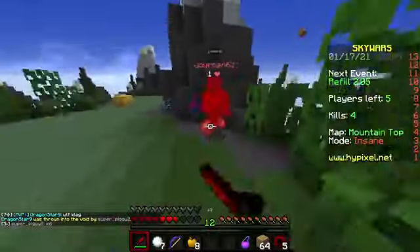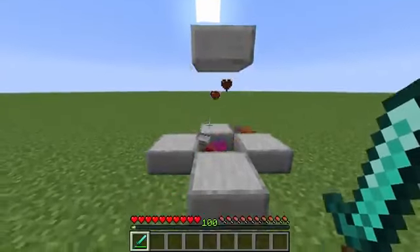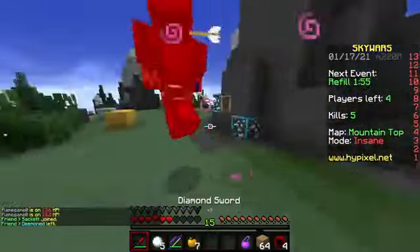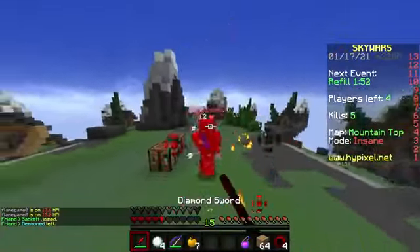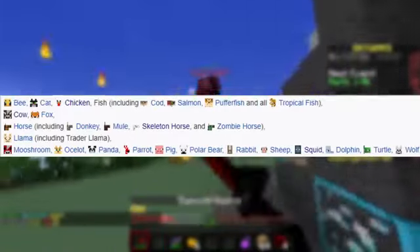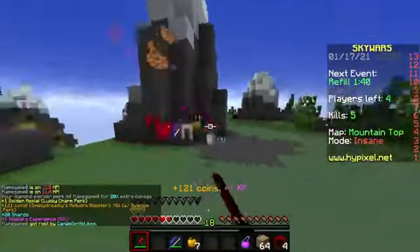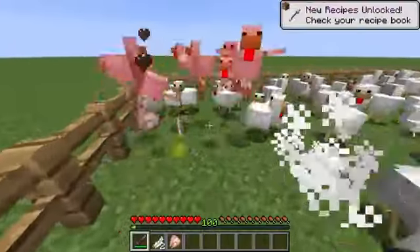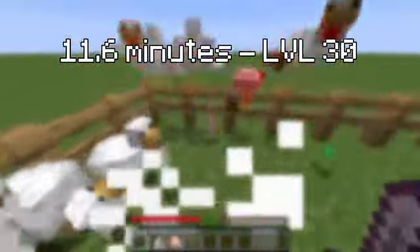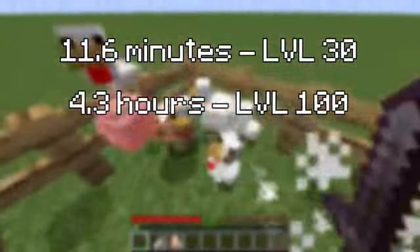First of all, killing mobs. Each mob in Minecraft drops a certain amount of experience when you kill it — well, not exactly. Certain mobs don't have a static XP value, but instead a range. For example, all the mobs on screen can drop anywhere from 1 to 3 experience, averaging 2 per drop. Assuming you kill one chicken per second, it would still take 11.6 minutes of killing chickens to get to level 30 — nearly 700 chickens — and 4.3 hours to get to level 100.